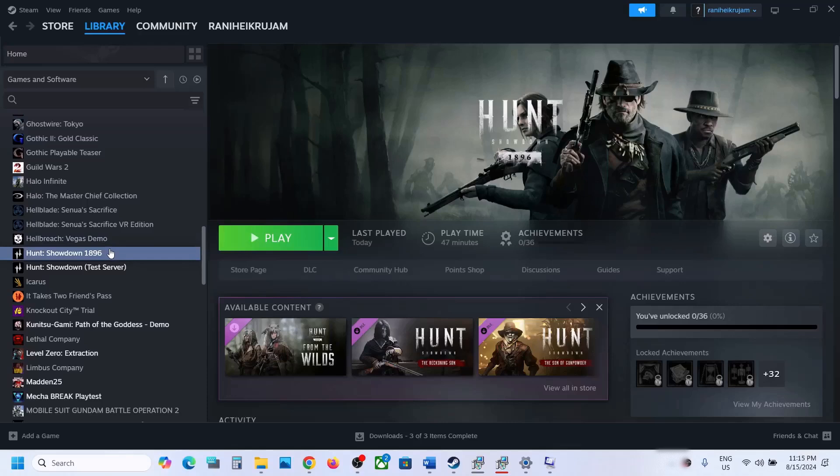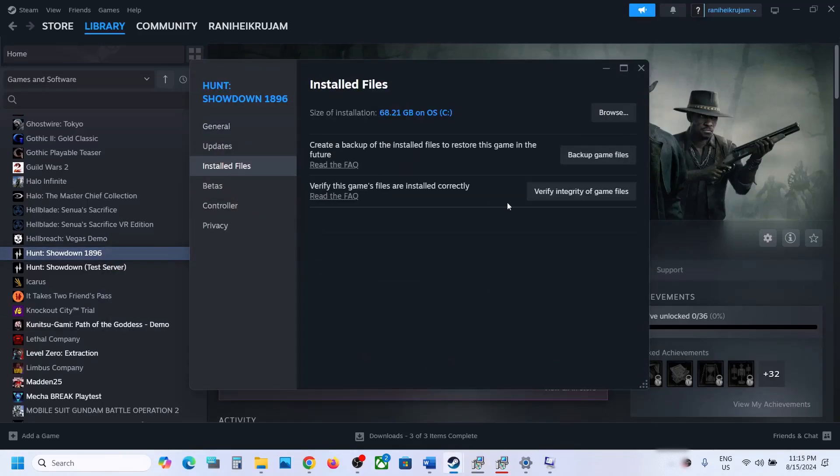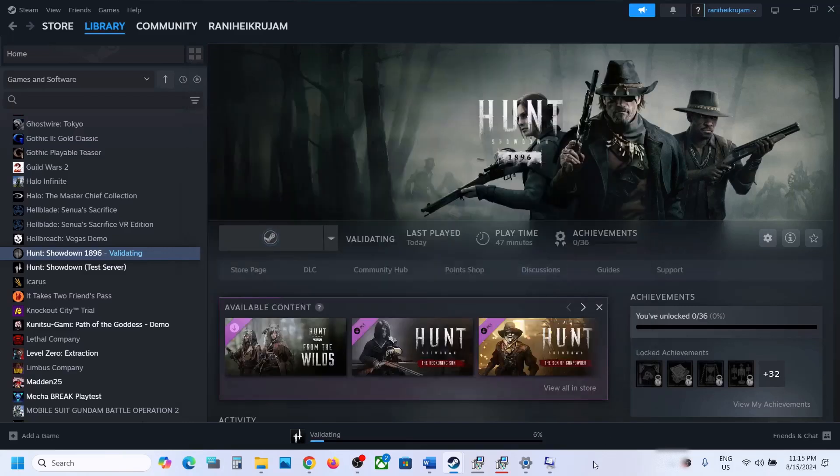The last step is to verify the game files. Right-click on the game, select Properties, go to the Installed Files tab, and click Verify Integrity of Game Files. Once verification is 100% complete, launch the game and check the sound. One of the steps shown in this video should help fix the audio issue with the game. Thank you so much, please like this video and subscribe to my channel.